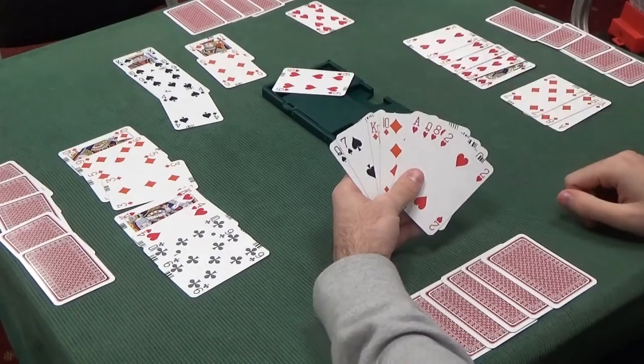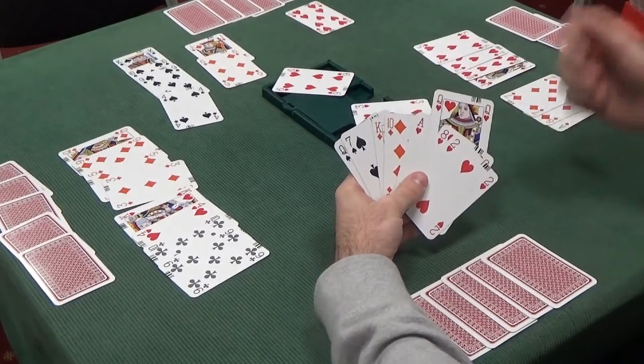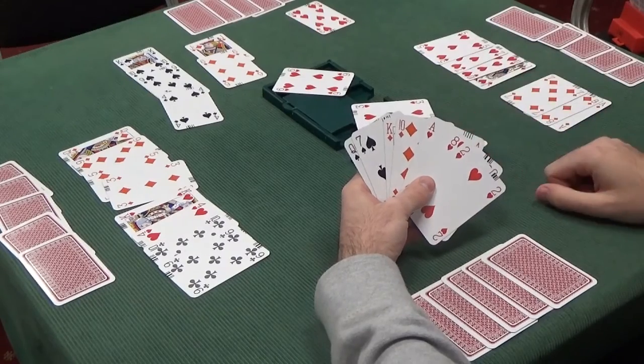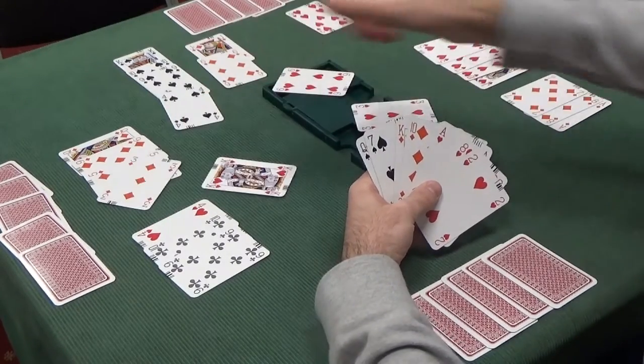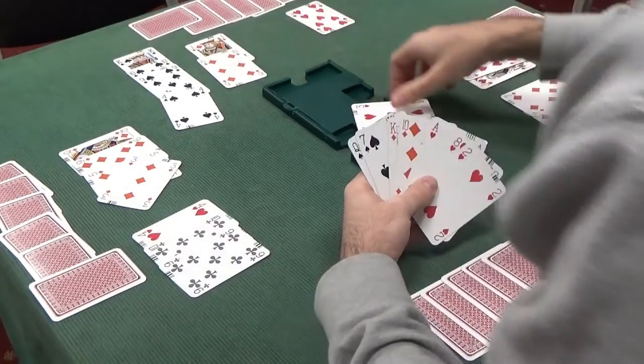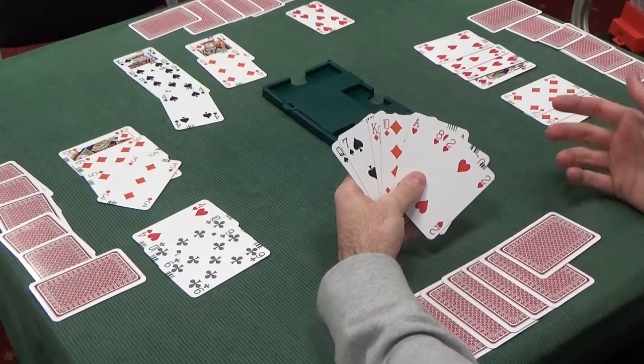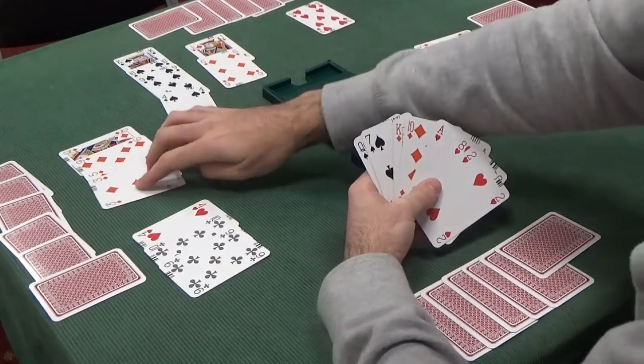Lead a low heart, taking the heart finesse — this hand plays low, we play the Queen, hoping for the King of Hearts on the right. The King of Hearts is not on the right, it's on our left, so they win the King of Hearts. The heart finesse failed. Certainly glad we're not in a slam now, because we'd also lose the Ace of Diamonds and we would go off in our slam. Very glad we signed off in four spades.